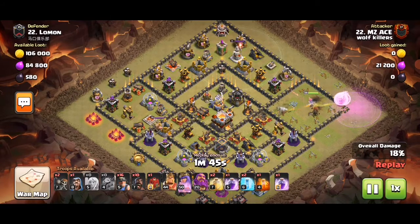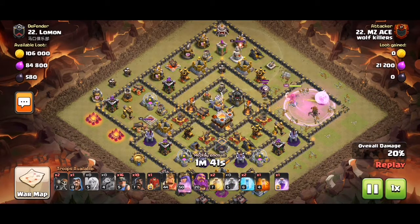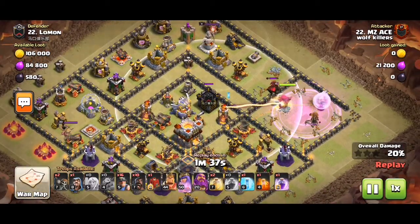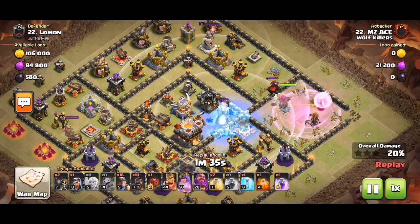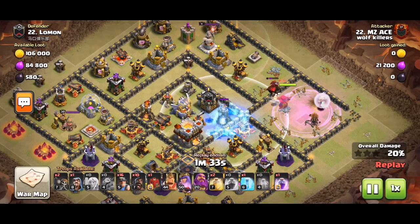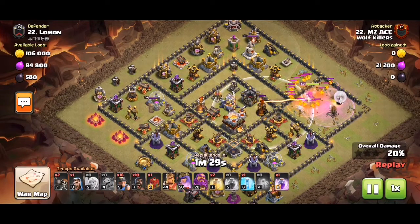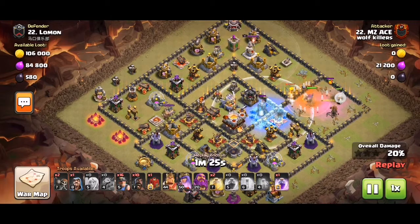So now the Queen charge — she enters the base. Unfortunately the single inferno gets into range while she deals with the Clan Castle, which is a pretty tough situation. We drop poison. The lava hound gets poisoned as the hound explodes.